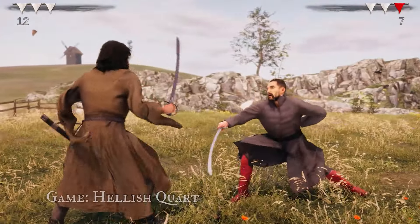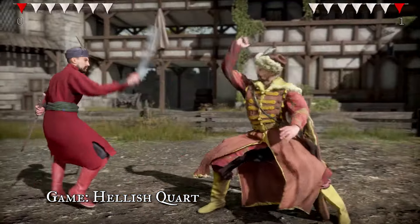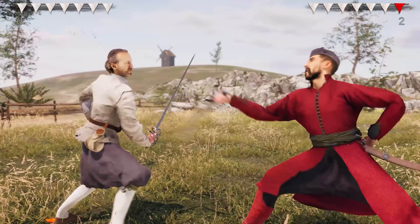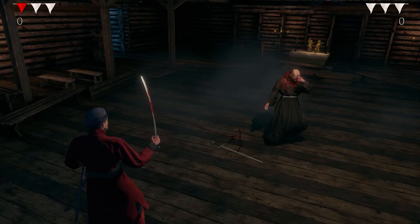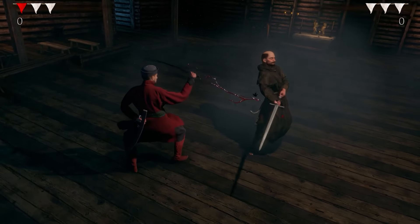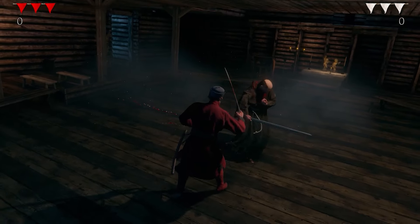For anyone who just stumbled upon Hellish Quart and sees it for the first time: Hellish Quart is a fighting game about one-on-one sword dueling in which the blades block each other using physics, and the characters use motion captured historical fencing techniques. Players fight as 17th century warriors — Cossacks, Hussars, Janissaries, Highlanders, Tatars — and use sabers, rapiers, broadswords, longswords and many other blades. The game is a love letter to ever more popular historical European martial arts, also known as HEMA.